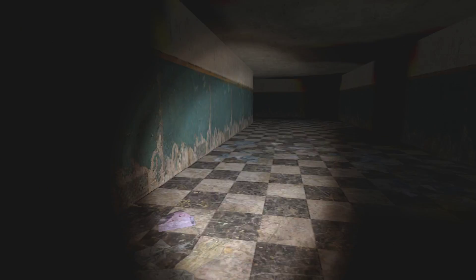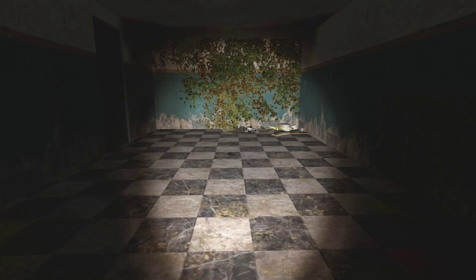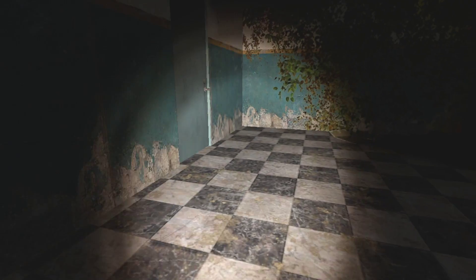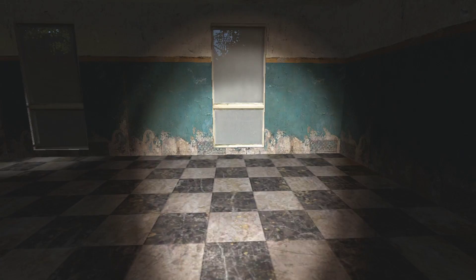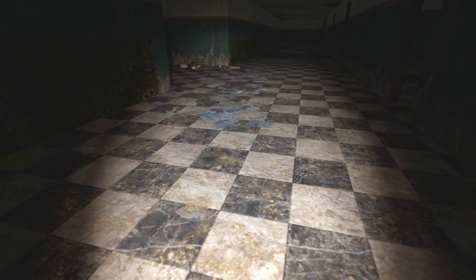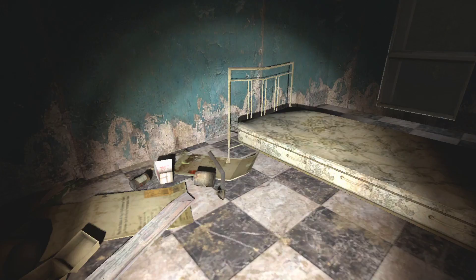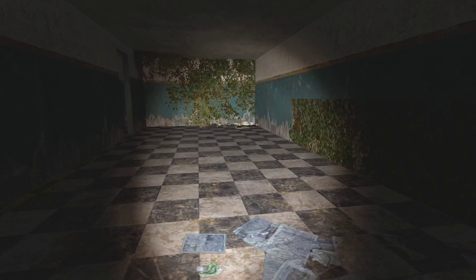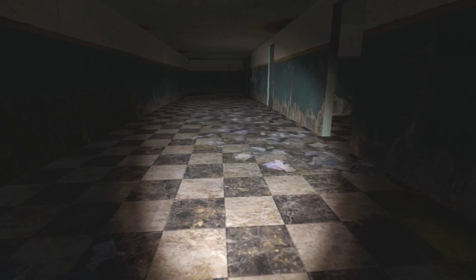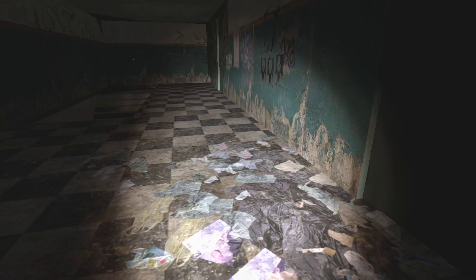Those are some weird sounds — those stairs must be hollow. And there's no doors up here. Also there's checkered floors, which is a bit weird. Another bed. There must be lots of squatters in here — what in the world. There's a lot of food and whatever on the ground.